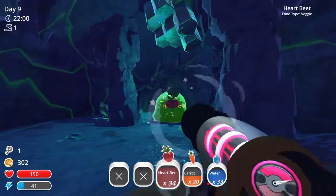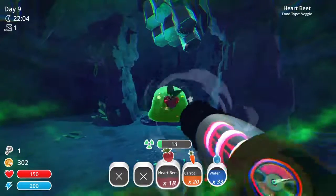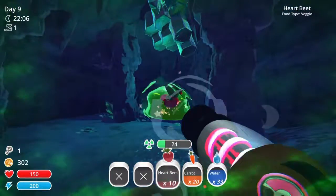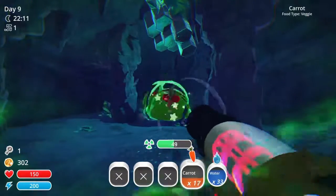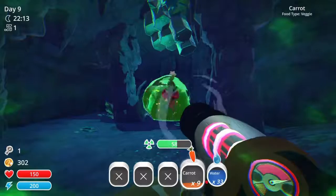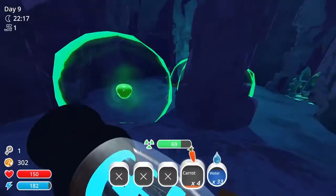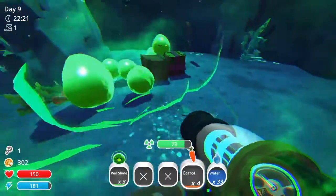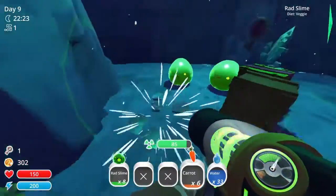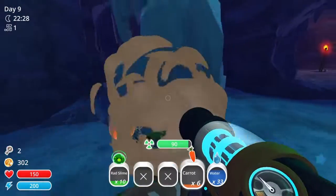He eats veggies. I actually have no clue what his favorite vegetable is or how much he eats, so we're just gonna feed him until he pops. He's getting close, but I'm also getting a lot of rads. He's full — I need to go. That was a close call, those rads started to hurt a bit. He gave a slime key, so now we have two slime keys.